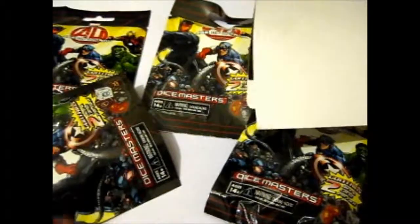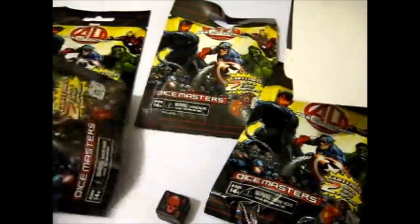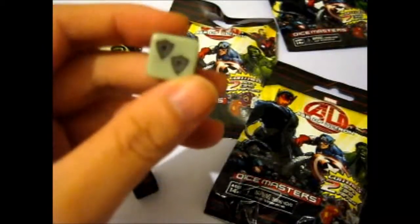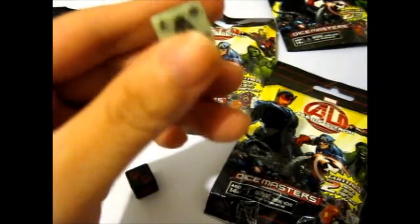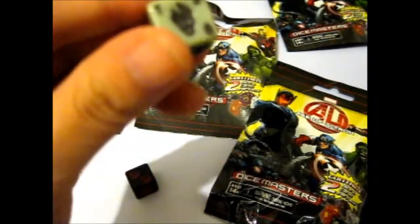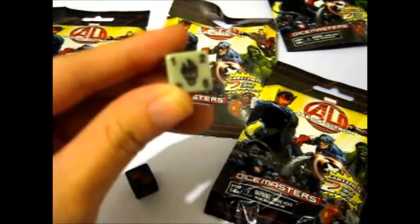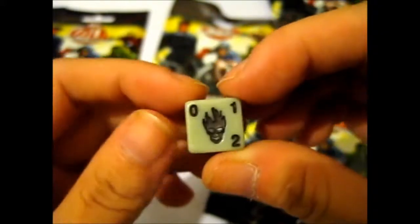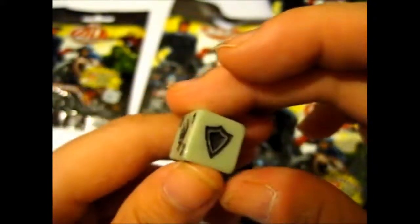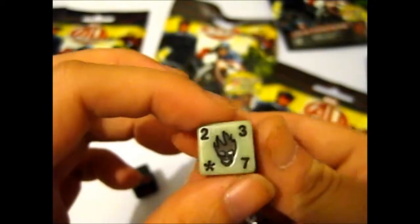I'll do the dice first. You've got these — no idea what they're for. Just like a skull on it. One, two, six, and something like a star. Got two shields here. Zero, one, two, and a skull in there. There's one shield, two shield, another two shield. Two, three, seven, and a star. So that's that one.